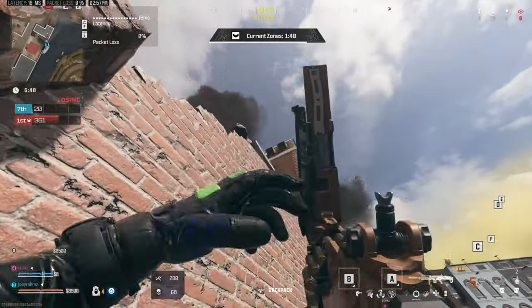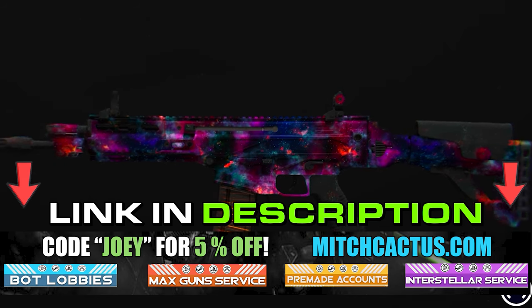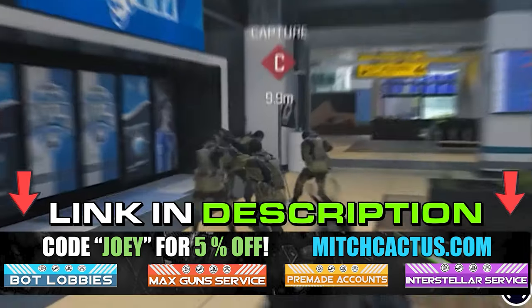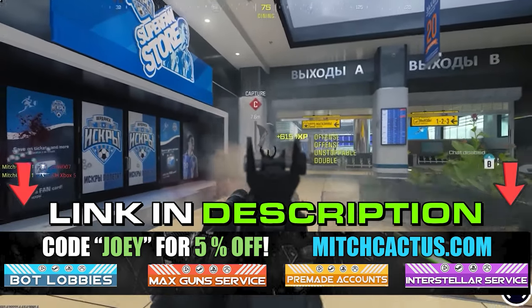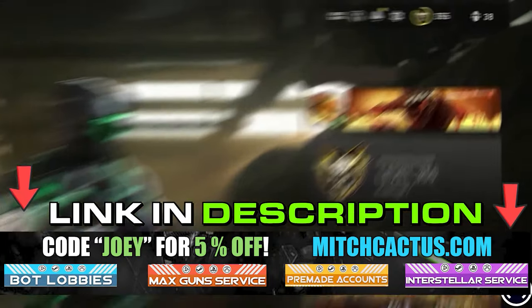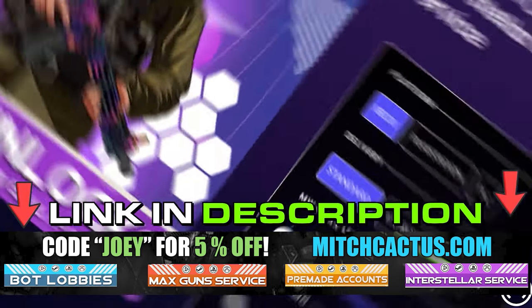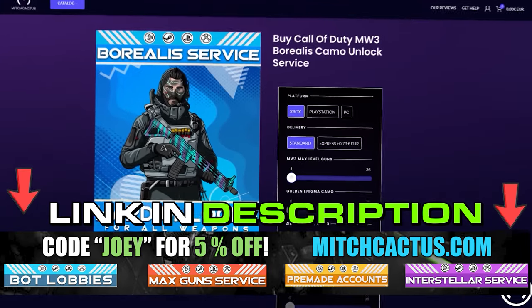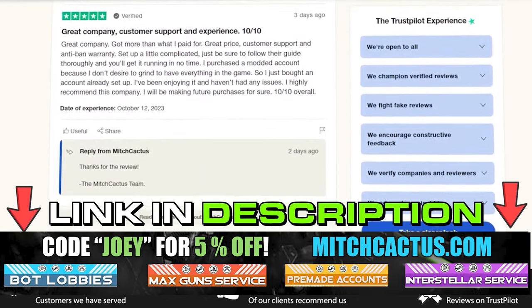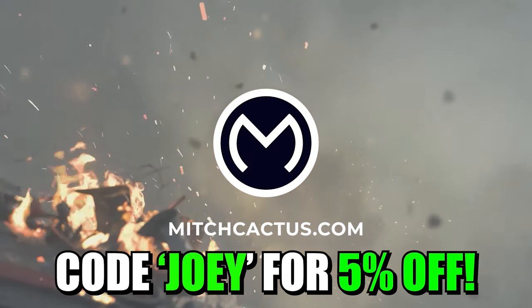But firstly, I'm just going to introduce you to my sponsor MitchCactus if you haven't heard about him already. If you're looking to unlock the new Modern Warfare 3 camos such as Interstellar and Borealis, hard unlocked or playing bot lobbies, we can level up your guns and unlock camos rapidly, or even instant delivery pre-made accounts. Be sure to check out MitchCactus.com. They are the biggest and most reliable sellers with heaps of brand new offerings for Modern Warfare 3, with completely safe and legitimate services for Xbox, PlayStation, and PC. These guys have almost 10,000 reviews on their Trustpilot page and are by far the most legitimate sellers. Be sure to use code Joey for 5% off for a limited time only.